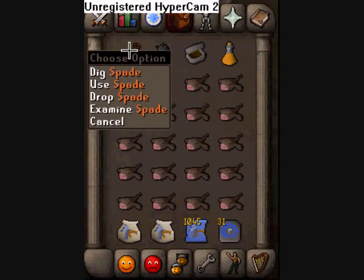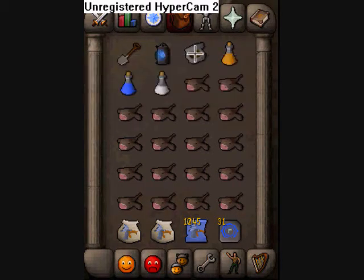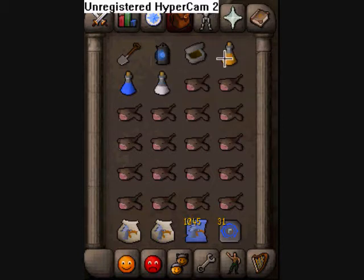First off, I'll start with the inventory. You need a spade to get to the Giant Mole. You need a lantern and a tinderbox, just in case. I'm just bringing a superset so it makes it go a little faster. Monkfish are fine — I guess you could do lobsters if you're higher defense, because it can hit pretty high.